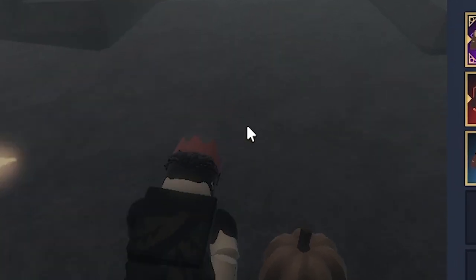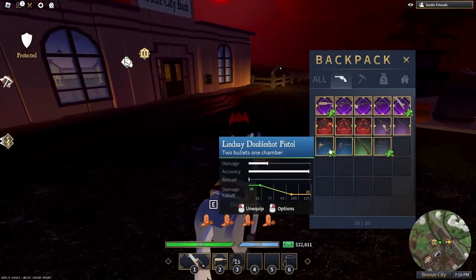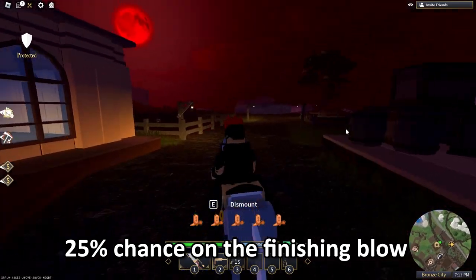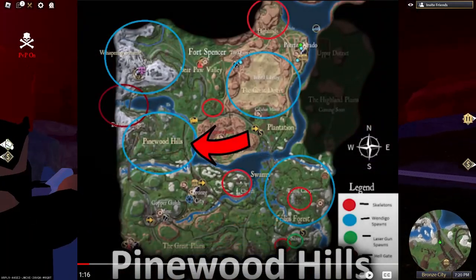He didn't drop anything again. Anyways, now I'm going to show you how to get the Windigo Horse and its rare items. The Windigo Horse has a better chance of dropping than the skeleton or the lantern, so I recommend after killing the skeleton, go to its common spawn locations.